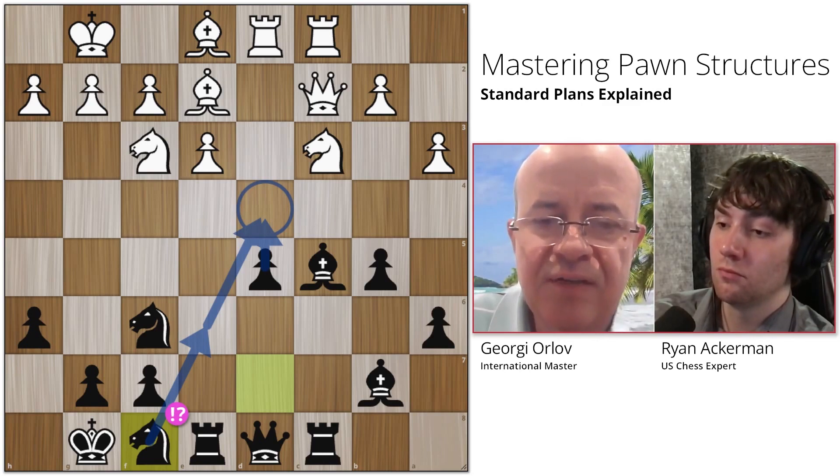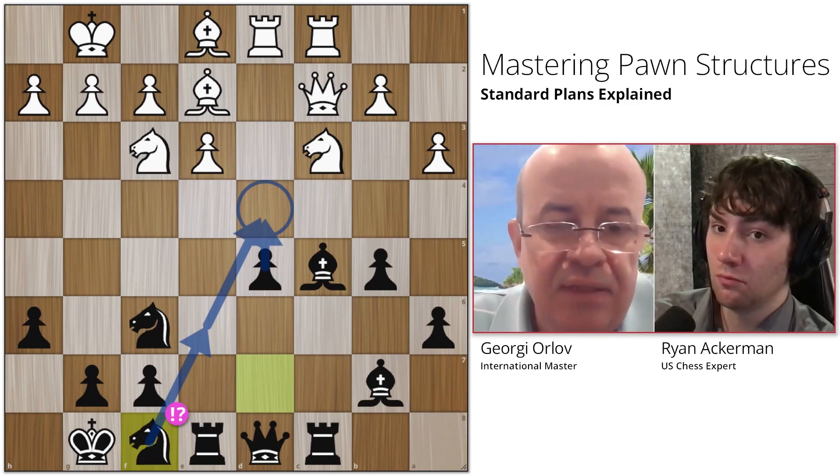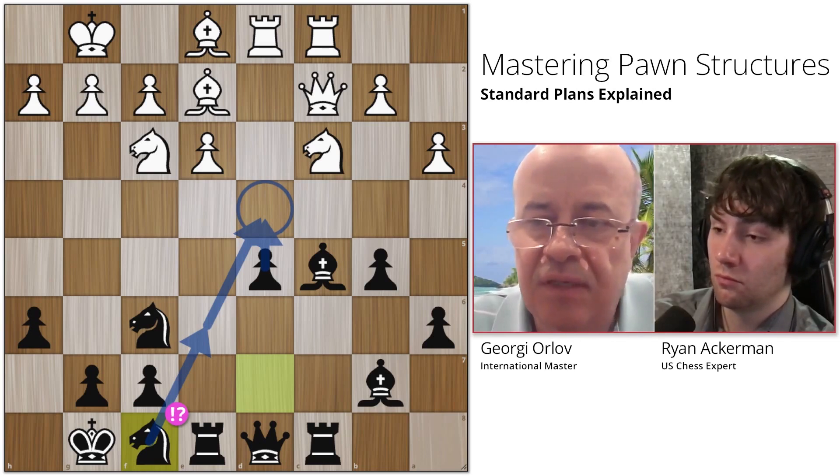Whereas on f8, I'm working towards the future push of the d pawn maybe at some point, because I can't really see what it would do on g6 that is particularly useful.